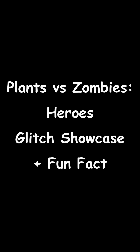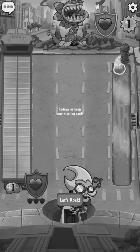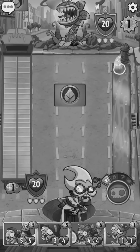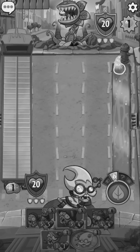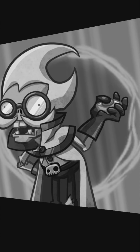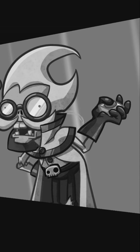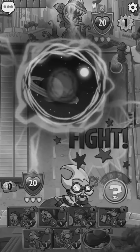Today I wanna show you some glitches. The first glitch shown is the auto skip turns glitch. It is similar to the 'I can't play any zombie card' and '10 second turn' glitch, but it triggered in a different way. It happens when you play a zombie hero's signature superpower, then press OK quickly. Like this.